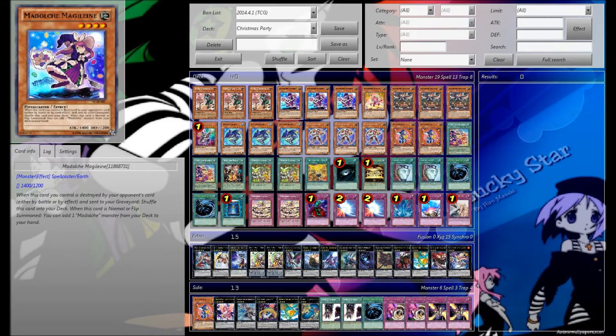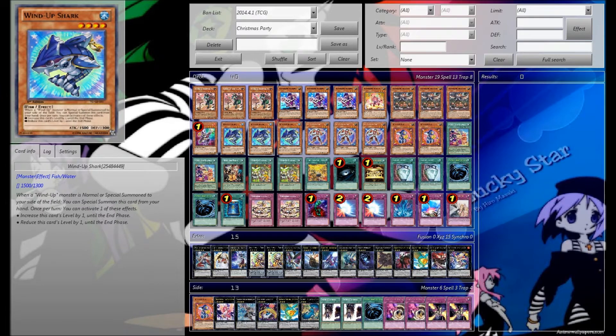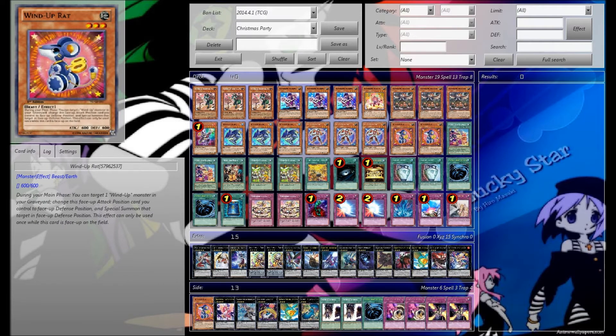3 Messendilato, 3 Magelline, 1 Kitty and 3 Owl for the Madolche monsters. 1 Magician, 3 Shark, 3 Rabbit, 2 Rat for the Windup monsters.